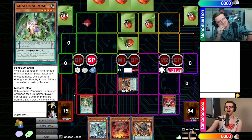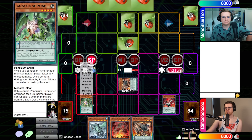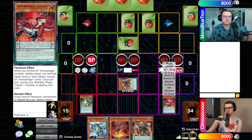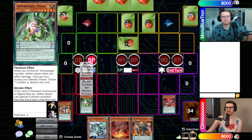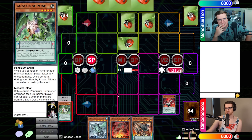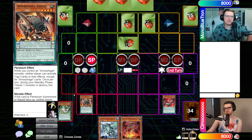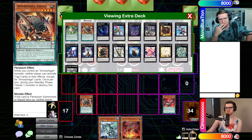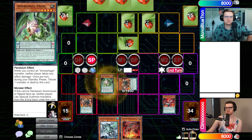Now we're going to scale another Amorphage Greed. I have scales once again, so I will attempt to Pendulum Summon — we'll go for one in defense and this one in attack. I don't know if I should be scared of your set. Let's do a bit of poking to see what we're dealing with. It is Digital Bug Centibit. Does this do anything when it dies? No. I'm going to Normal Summon Digital Bug Web Soldier. I'm going to switch it to defense and Special Summon Electromagnetic Bagworm from my hand with its effect. Just trying to wall up here.